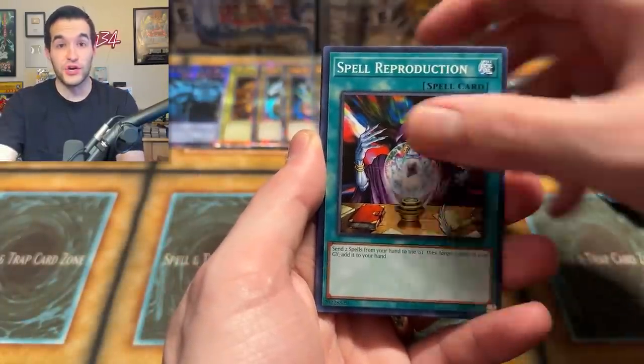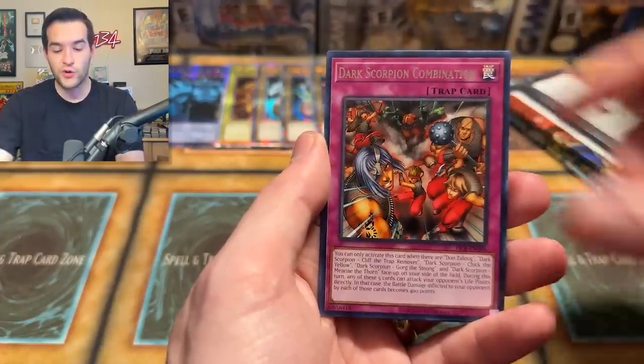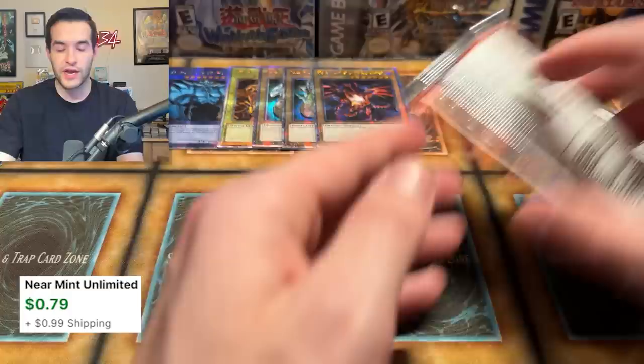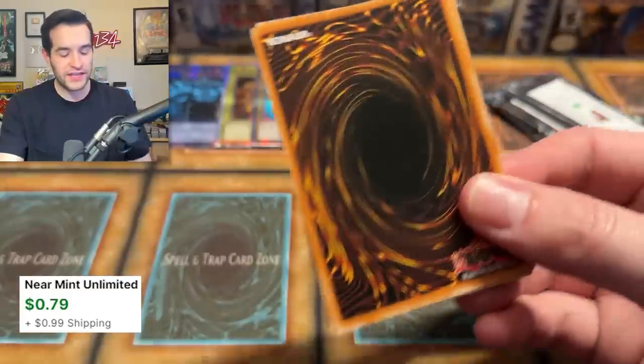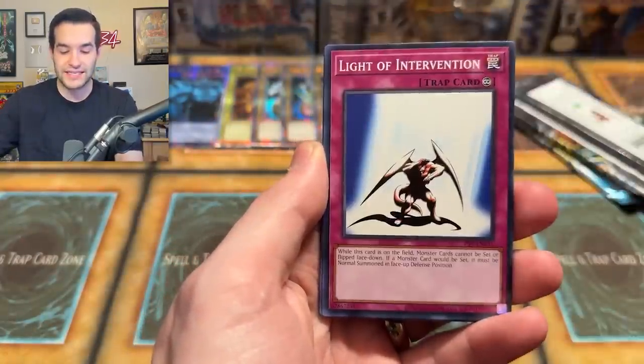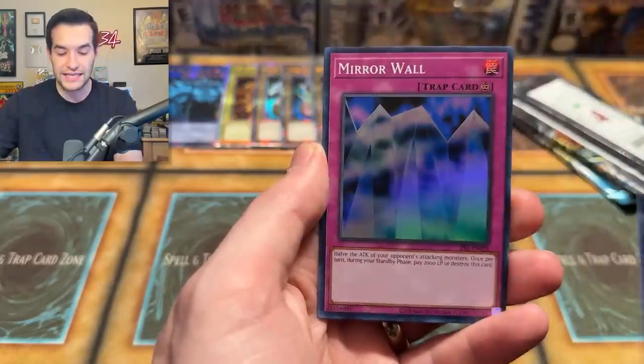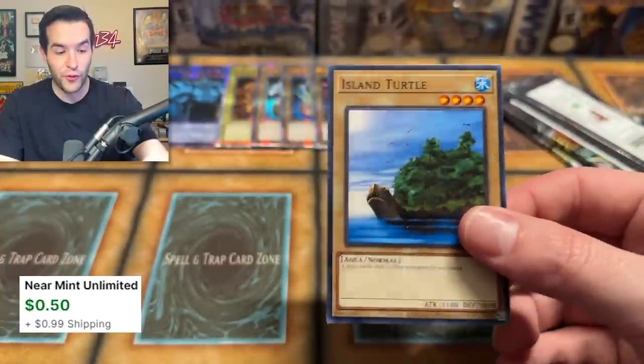Battle Scarred — we got the Maju, Gagagigo, Dark Scorpion, Ojama Trio. Can we pull that Genzo? We need a display with like three Secret Rares or something. Sword Hunters, Sky Scout, Light of Intervention, Minor Goblin Official, Thousand Eyes Idol, Mystic Probe, Hayabusa Knight, and a Mirror Wall — another foil. We definitely picked up on the foils the last couple packs.